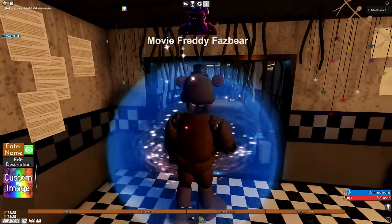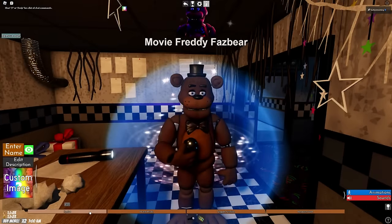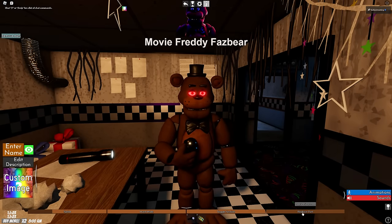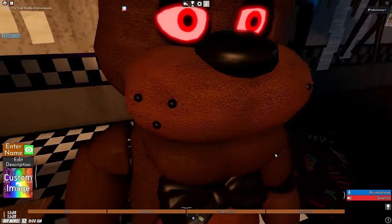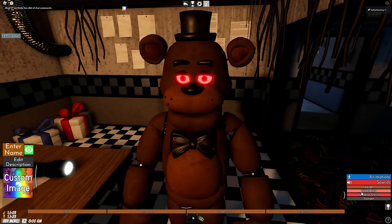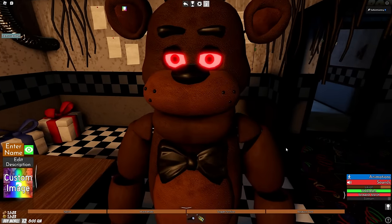Movie Freddy does have a spawn in the new location — here he is. We have a sprint, a hard mode which is just very green, and we can toggle the eyes and the microphone. If you zoom in, look at this texture — oh my god, that's detailed. For animations it looks like we have the basic ones, and then we have some sounds.